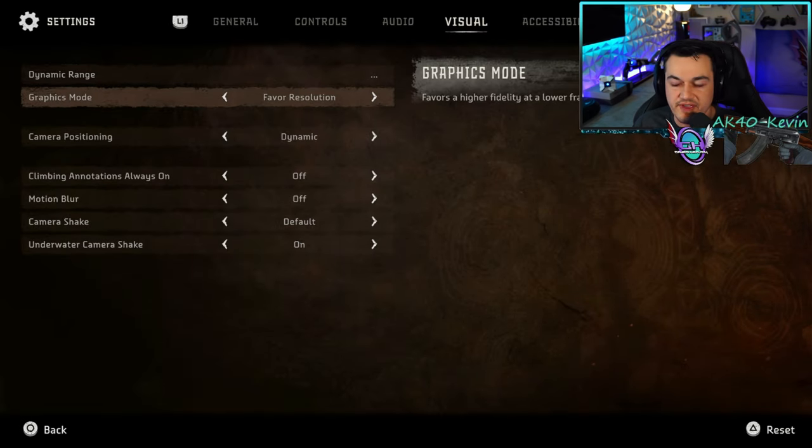Graphics mode — you have two options: favor resolution, which is a 4K 30 fps mode (30 frames per second in 2022 is kind of a slap), or performance mode, which targets 60 frames per second. I've been leaving it at performance mode. For my upcoming review, I have been switching back and forth during scenes with beautiful vistas and draw distance to see if there's a noticeable difference in textures, lighting, reflections, and shadows. About 90% of the time I leave it in performance mode targeting 60 fps, and it still looks pretty damn good.